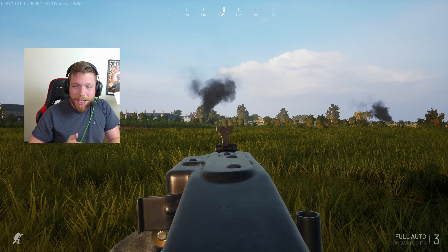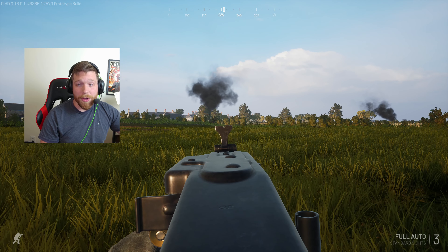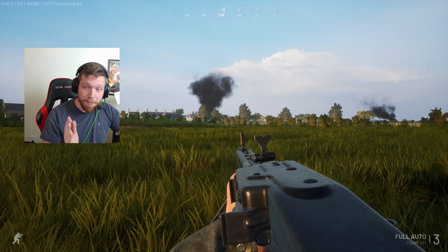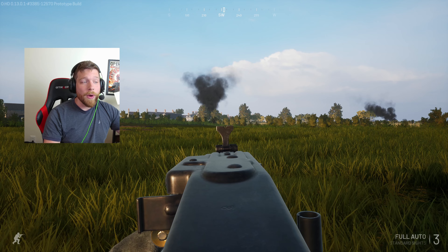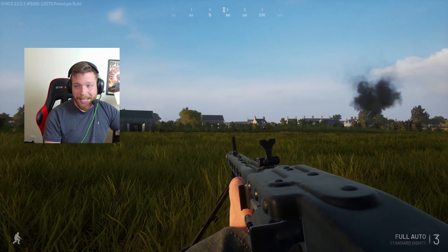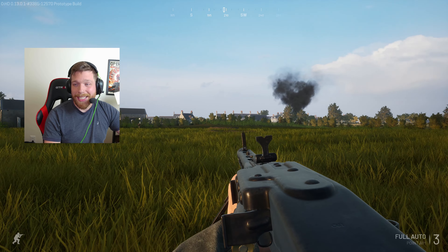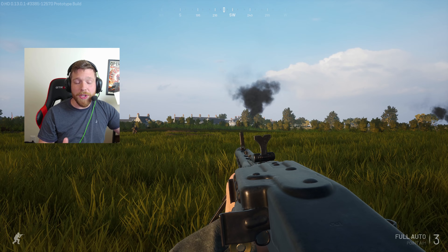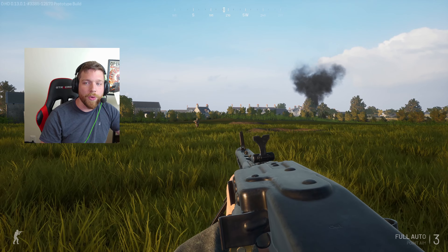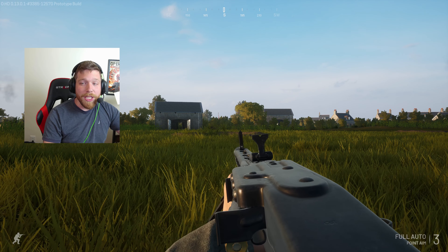One of the things that separates Operation Harsh Doorstop from a number of other games is our dynamic camera system for aiming down sights. In other games, the animation of bringing sights up to your eyes is a hard-coded hand keyframed animation. With Operation Harsh Doorstop, we use a dynamic camera system that allows you to move the camera around the weapon while on different stances — so when you shoulder the weapon in ADS, you can move the camera slightly around it.